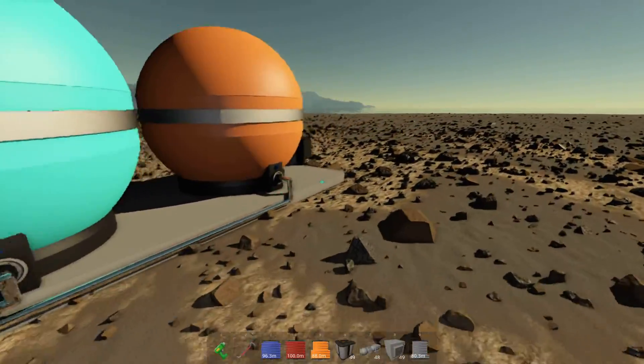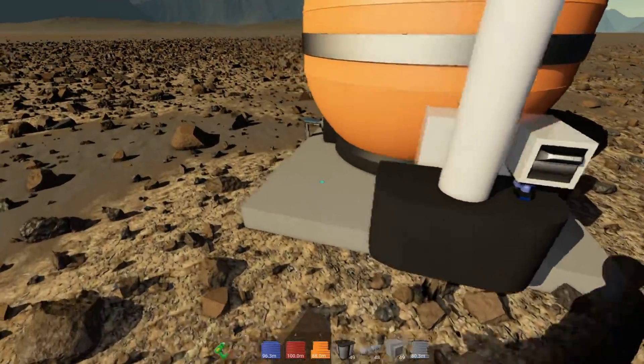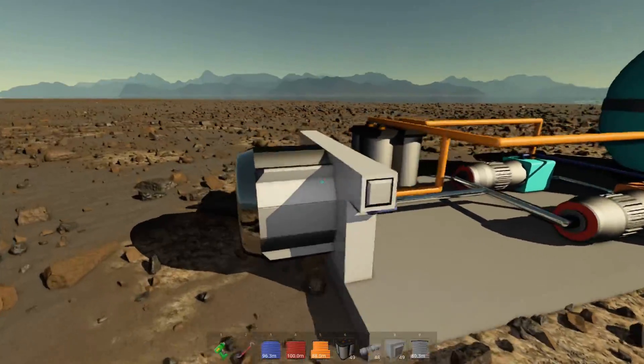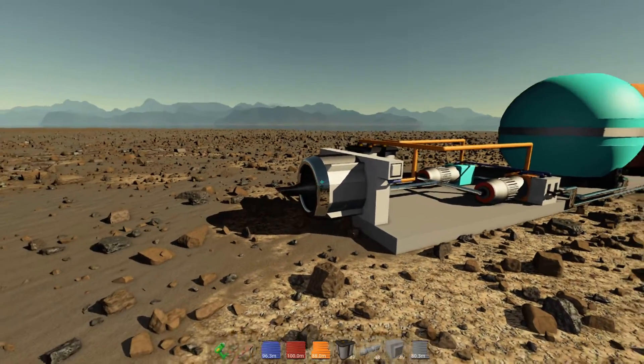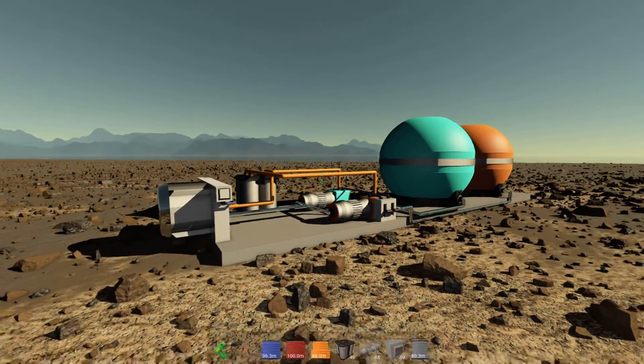We're going to make sure we are properly anchored to the ground, because otherwise it's just going to take off. This is a powerful thruster — it can produce almost two meganewtons of thrust from just this one thruster. It's quite powerful for its size.